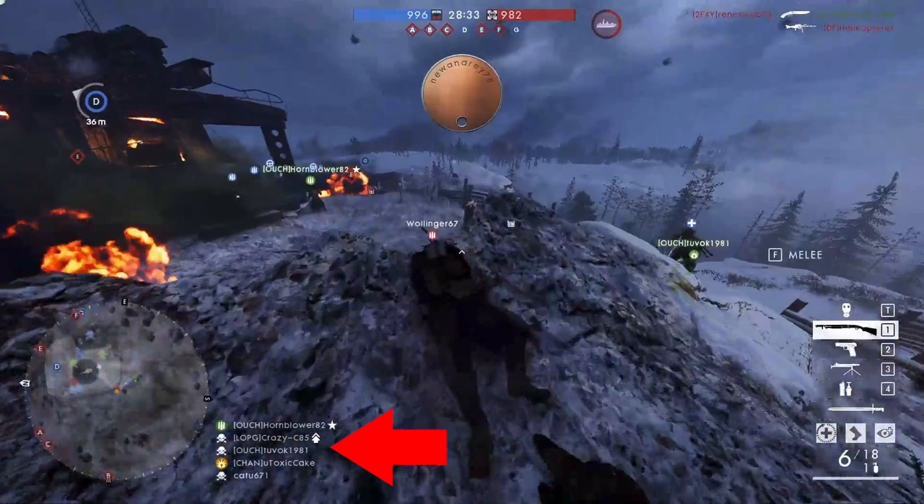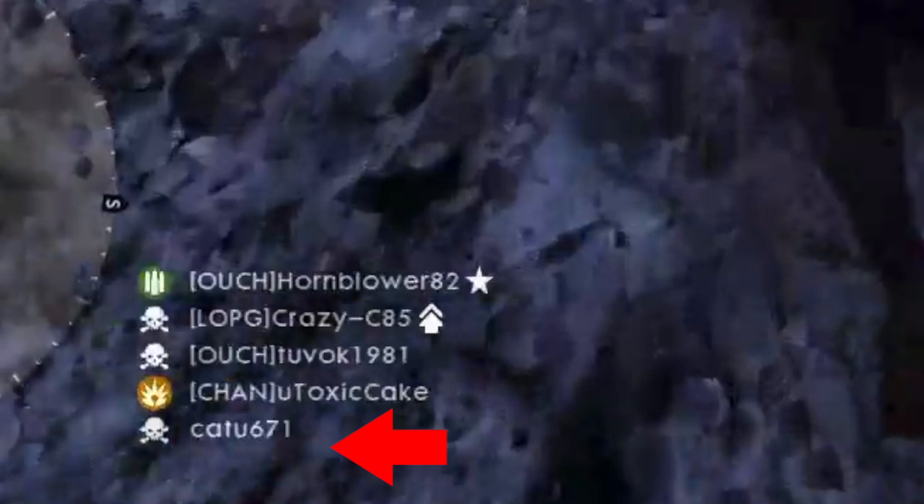Next to our minimap is what I like to call the squad overview. The orange icon — that's you, the player — and you can see you're still alive. The explosion icon represents the assault class. The machine gun bullets icon represents the support class — it uses LMGs and is good for suppression fire. The rest of the squad members have skulls, meaning they're in the respawn screen. The star next to the first player's name means he is the squad leader, who can issue orders on objectives.